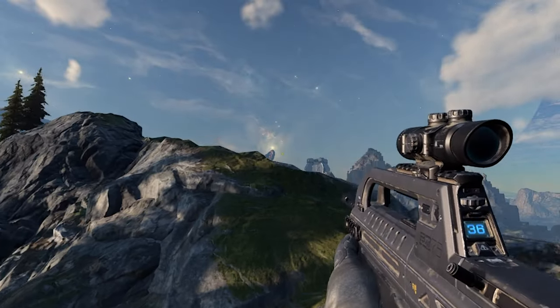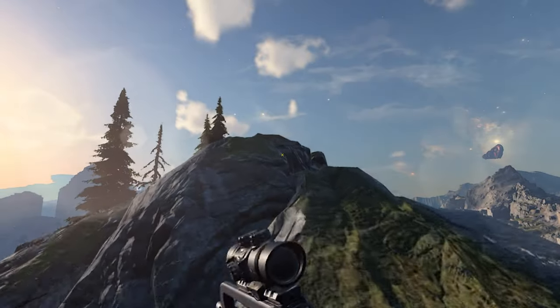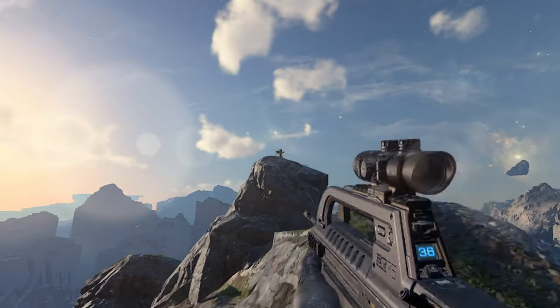It's on the AA gun island, actually right above where the demo took place. As soon as you take out that AA gun, go to the top of that cliff — that's where you find it.